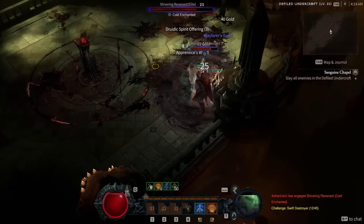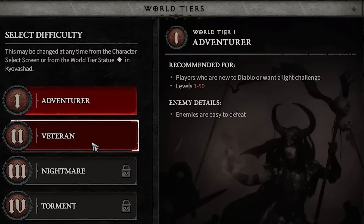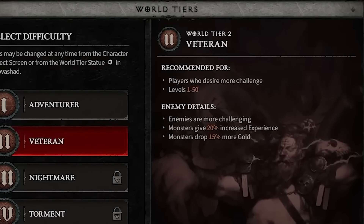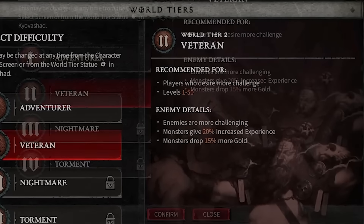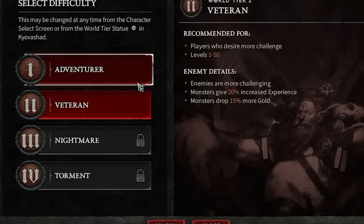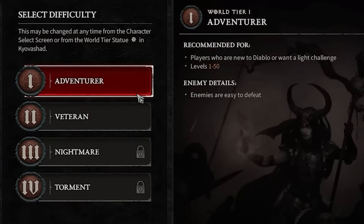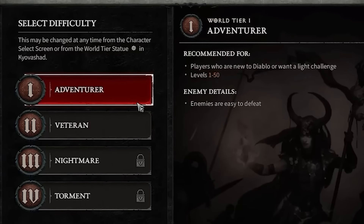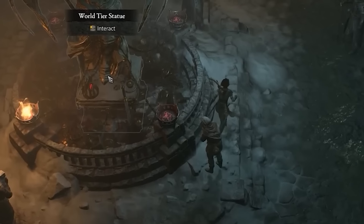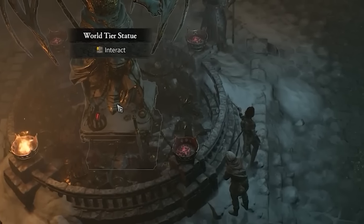Don't forget to start on world tier 2. Higher world tiers grant as much as 20% more experience from killing monsters, and you also get 15% more gold, at the cost of enemies being more challenging. It's absolutely worth it to go straight to world tier 2 — the difference in difficulty is really like choosing easy versus normal, and I would wager anyone can handle it from the start. If you want to change your world tier difficulty, you can do that at any time at Kilvashad's world tier statue, just northeast from the waypoint.